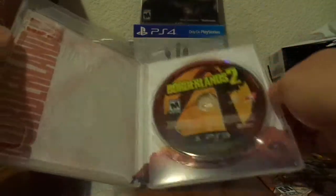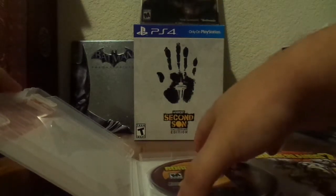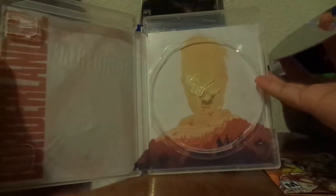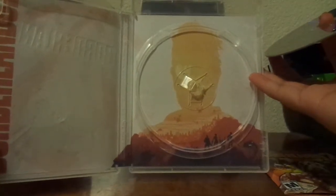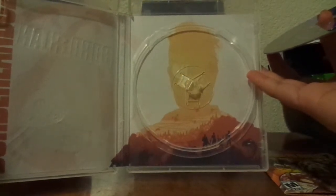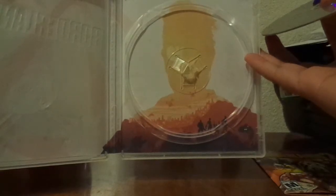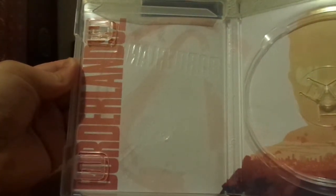Let's go ahead and check out the inside and remove the manual real quick. There is a reversible inside cover — let's check out the artwork. We have a silhouette of Handsome Jack and the four main playable characters on Pandora. And the other side, we have simply the title.